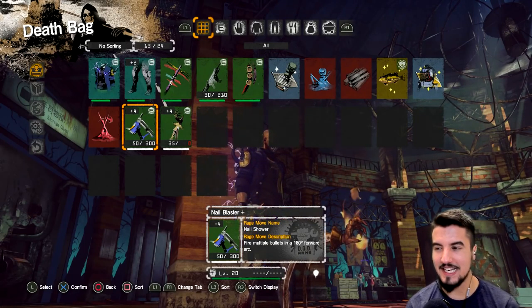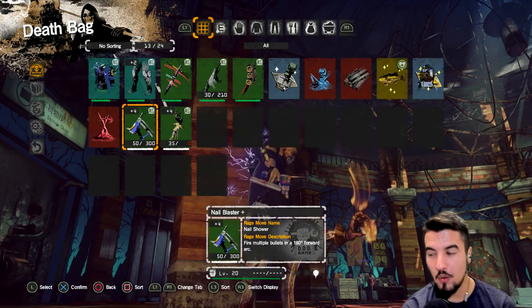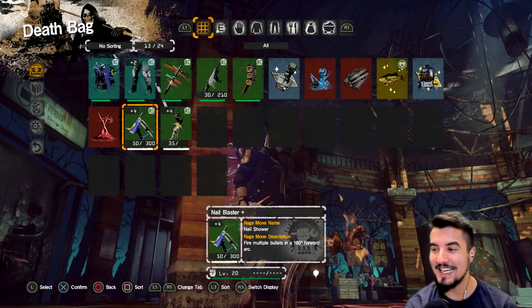Its rage move, from my understanding, isn't that great. It's called Nail Shower. It fires multiple bullets in a 180-degree forward arc — he basically just swings with a wide arc with his hands right in front of him and anything in that area gets tapped with nails. They don't do a lot of damage necessarily.